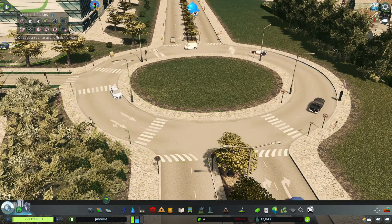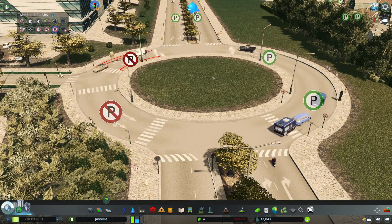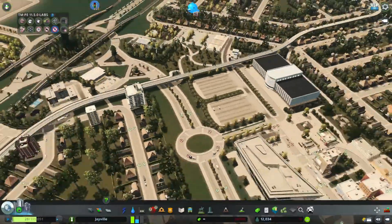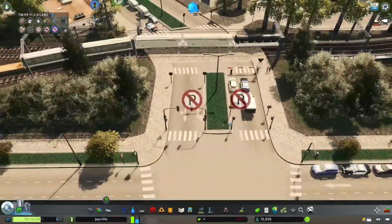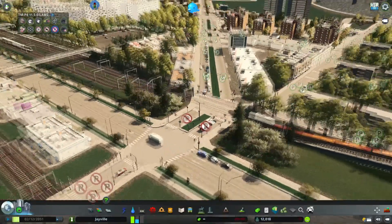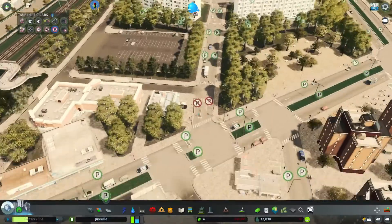Another small tip regarding parking: use the Traffic Manager to actively manage parking permissions on roads. You can see here that I disallow parking in roundabouts because this is very unrealistic. I also disallow parking on tight corners and dangerous places like this railway crossing.